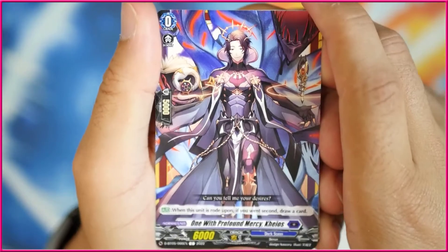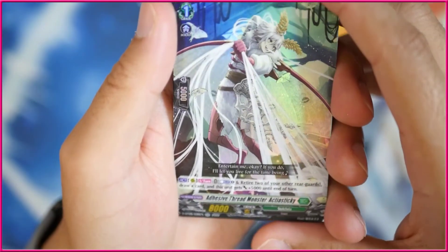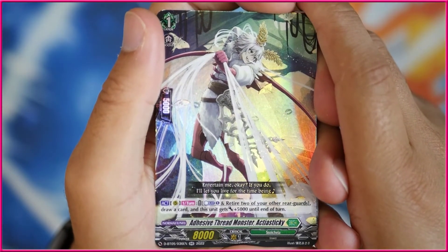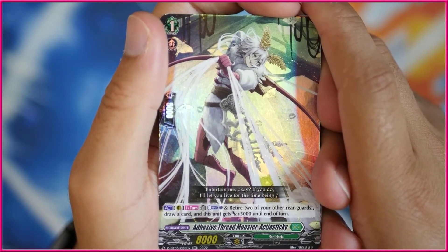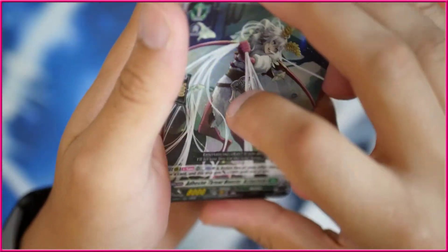Got the last pack here. Unfortunately, I think I got all of the doubles and triples already — there was a small chance this could have been the god pack, but it is not. It's just going to be a relatively normal pack here with stuff we've already seen, and we've got ourselves a triple rare which I think is new — this is Adhesive Thread Monster Act the Sticky. It's a grade 1, act on rearguard circle, once per turn, counterblast one, retire two of your other rearguards to draw a card and get 5k to the end of the turn. I don't know about that — you're kind of asking for a lot.